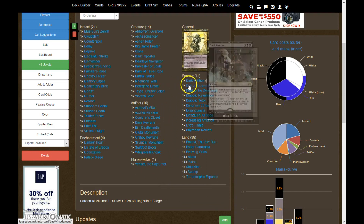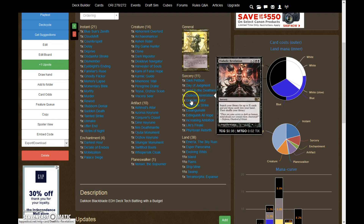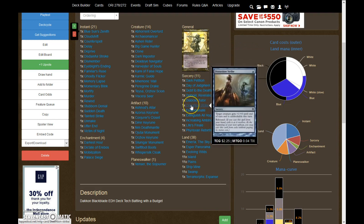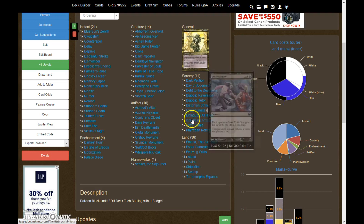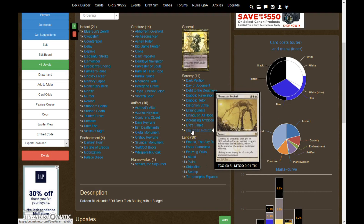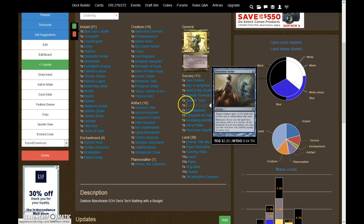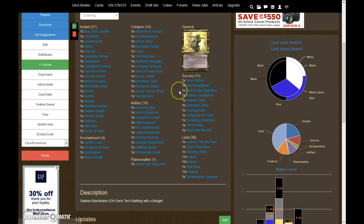For Sorceries, we run Dark Petition, Day of Judgment, Debt to the Deathless, Diabolic Revelation, Diabolic Tutor, Distortion Strike, Exsanguinate, Extinguish All Hope, Increasing Ambition, Life's Finale, and Phyrexian Rebirth. Basically what you'll see here is a lot of tutors and a lot of sweepers, and a couple tech spells like Distortion Strike, Exsanguinate, and Debt to the Deathless. Most of these are going to be tutoring for our combo pieces. This deck does have a couple little combos in it that I'll go over towards the end of this video.